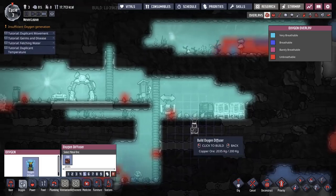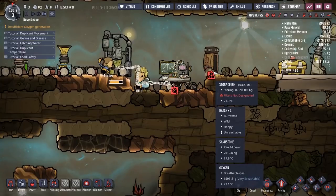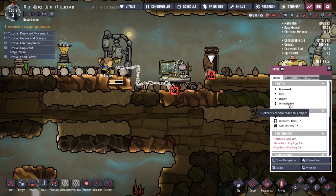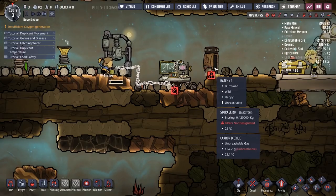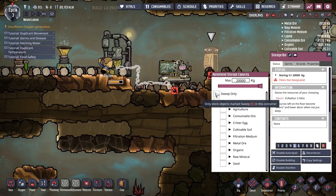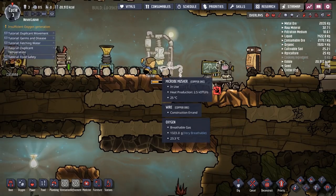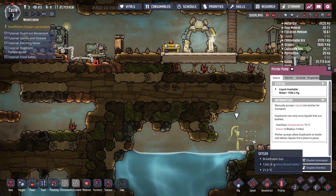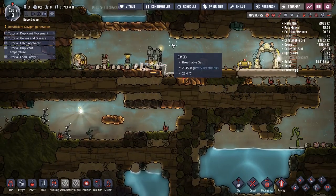I guess we need one down by the water. It looks fine to me honestly, I don't think we need it anymore. If they're complaining it's not my problem, it's theirs. Filter is not designated — duplicants cannot reach this object. Filter is not designated — sweep only. Oh perfect, there we go. Why are they such slow builders? They're doing the water all by themselves, they know exactly what to do — nothing's working perfectly fine. Oxygen generation — I don't think we need that per se.